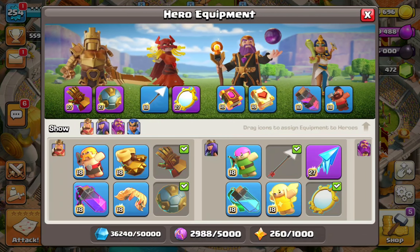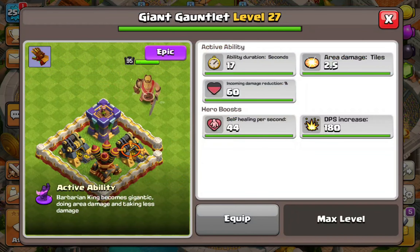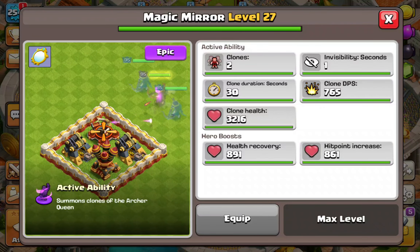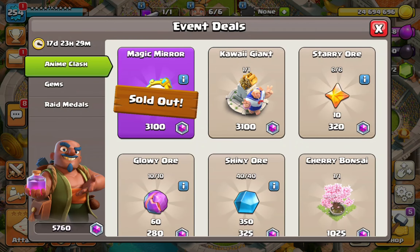These ores will help you upgrade your other regular equipment — things like the healing tome, the hog puppet, the haze while backed, the healer puppet which you can use on multiple strategies, the rage vial, and the gauntlet of the king. Things that matter to your strategy. The mirror is an extra — it's basically a flex if you have it at a really high level, but at low level it won't help your attack strategy that much. As a free-to-play player you probably have a lot of gems, maybe spent on one-gem donations or cooking troops.